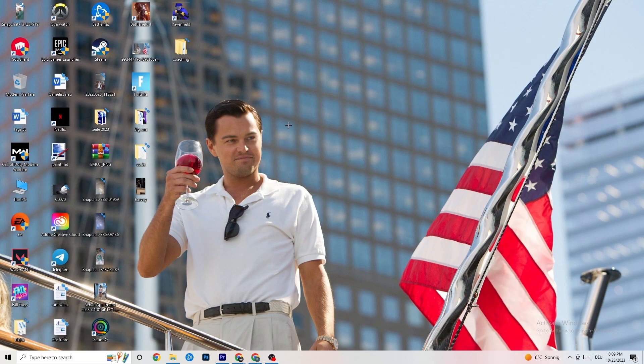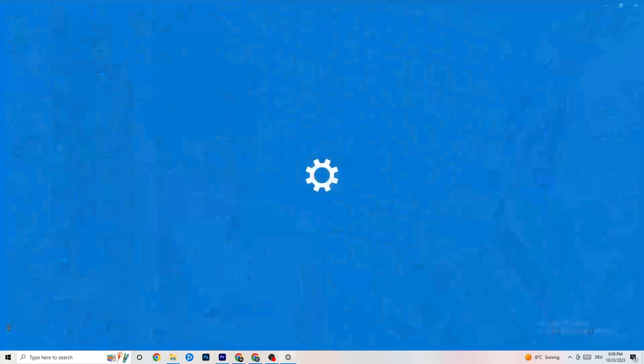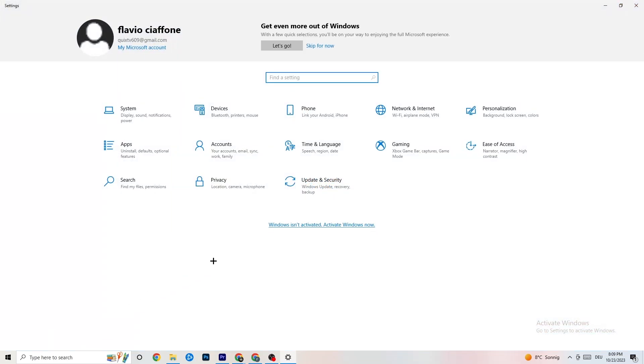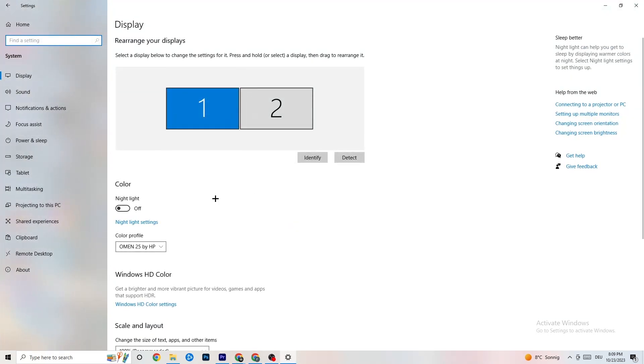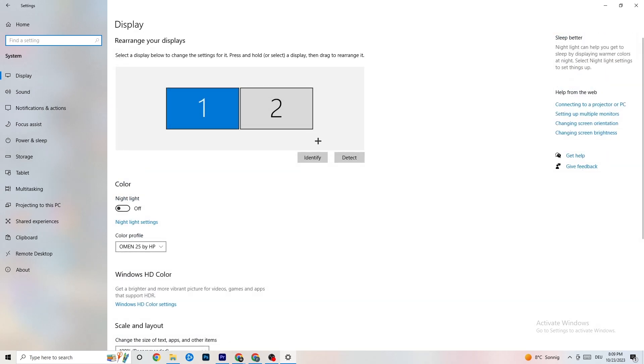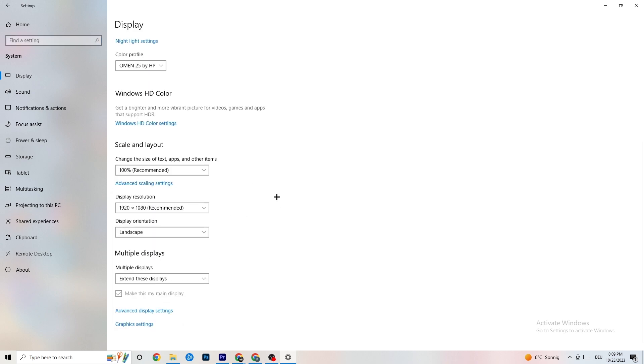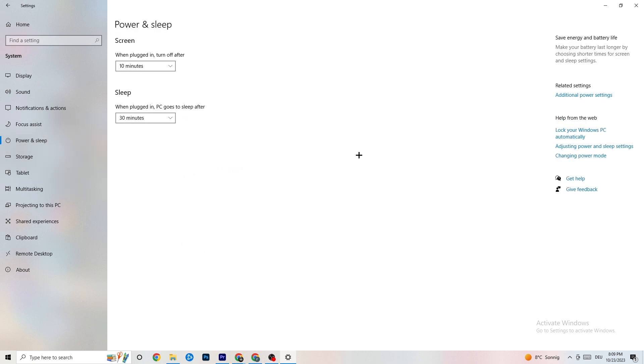Now navigate to the bottom left corner of your screen, click the Windows Settings icon, hit 'Settings,' then click on 'System.' Identify your main monitor, then scroll down and change the scale to 100% as recommended. The display resolution should be the same as your in-game resolution, to help decrease crashing issues.